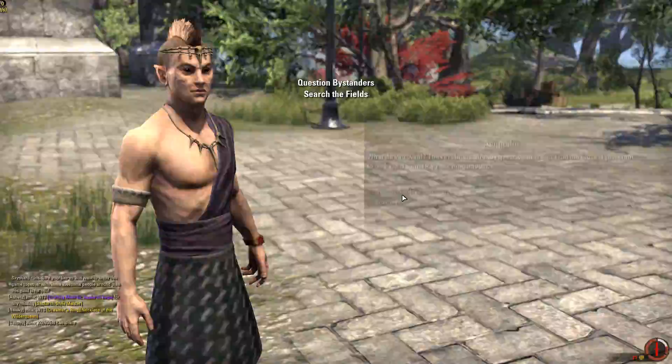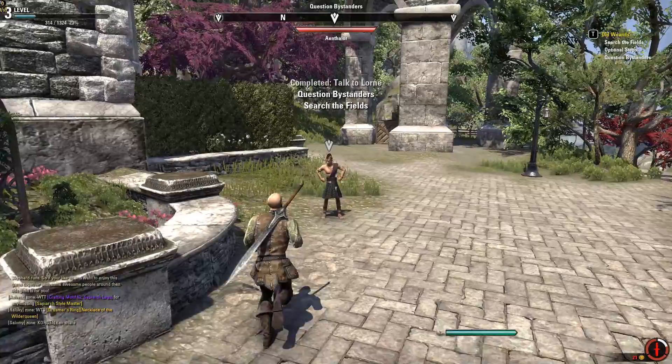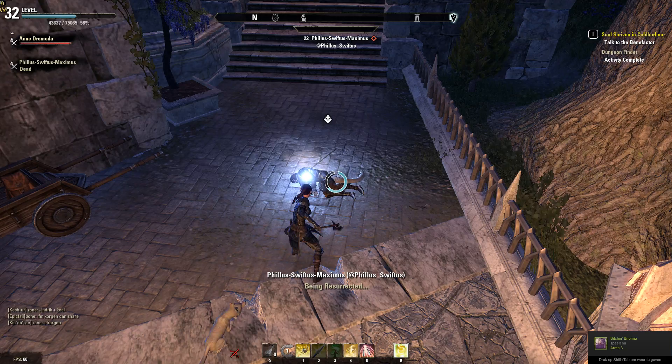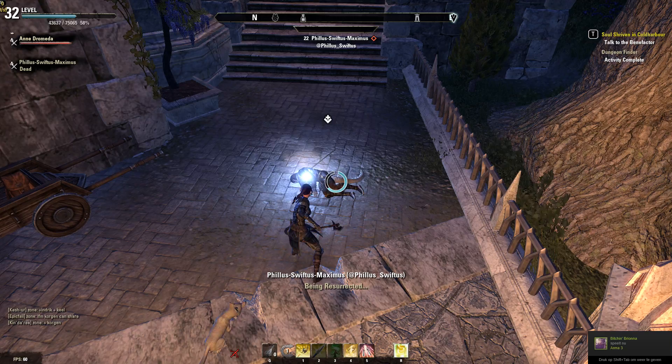Tip number five. Do not sell all your soul gems. These are needed to revive yourself and other players on the spot without having to go back to a nearby Wayshrine. I know these things sell for quite some gold, but it's better to keep them. Also keep your empty gems since you can fill them with the soul trap skill. Everyone gets this skill for free.